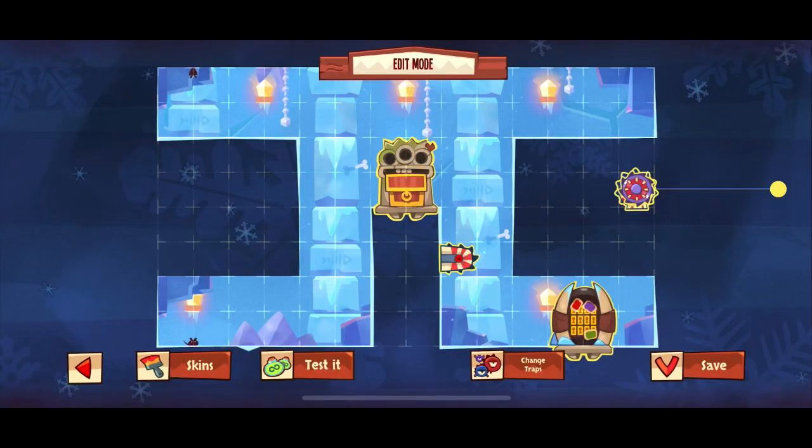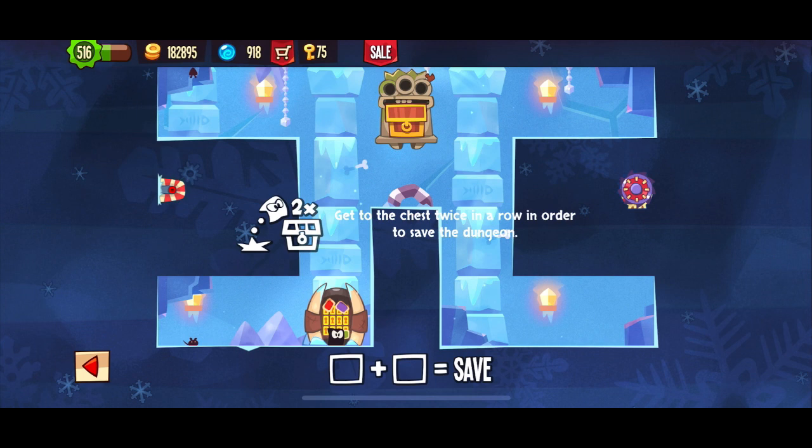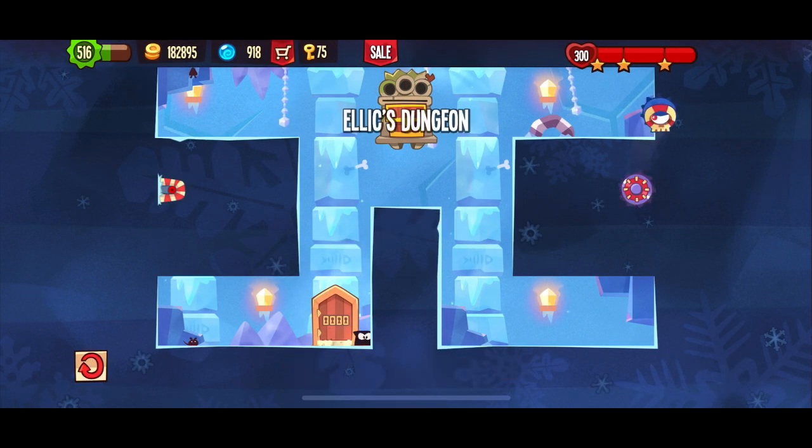Sometimes when the chest is positioned up above a certain spot, you either have to make a perfect edge jump to get to it, or you have to do this other jump that I'm going to show you right now. This jump is a little tricky, but with a little practice, you actually get pretty good at it.